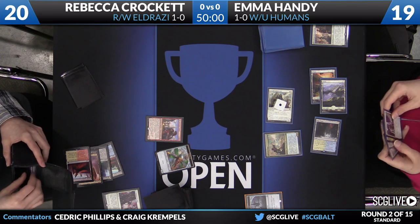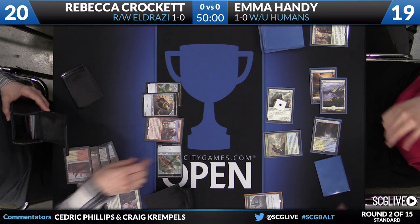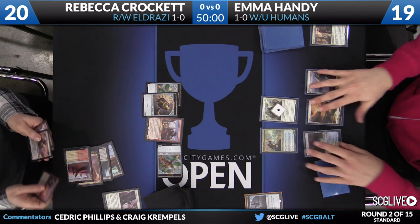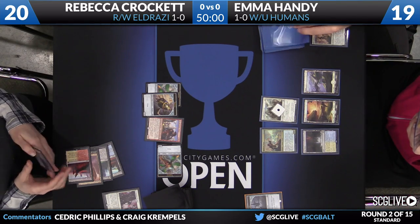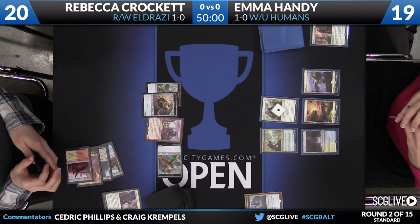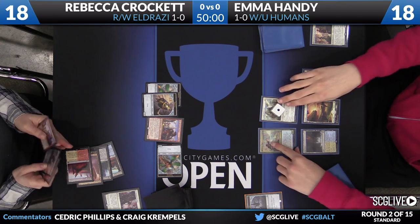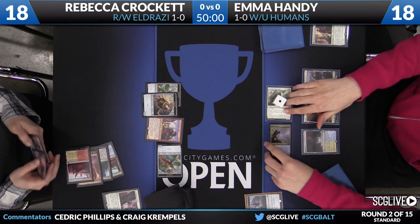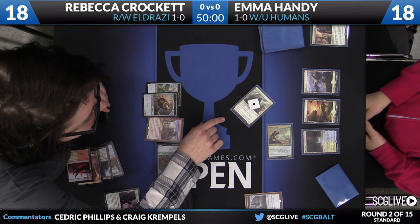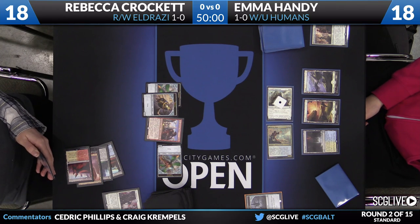With Rebecca's deck, colorless mana is not going to be much of an issue. You've got Westvale Abbey, you've got Shivan Reef, Battlefield Forge — casting Eldrazi does not appear to be very difficult. It should run smooth most games. Everyone's very familiar with Reflector Mage, of course, because it's Reflector Mage — it's been on camera a few times, seen a little bit of play. Council's Lieutenant, not as much.